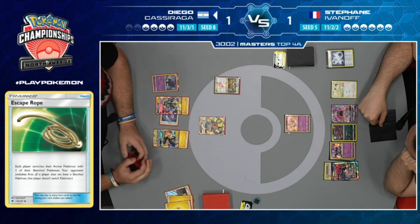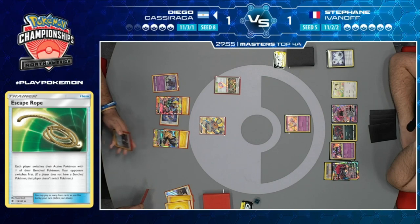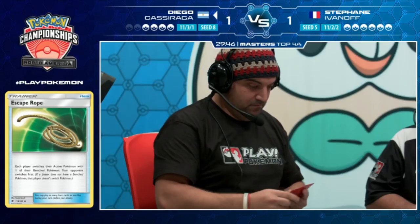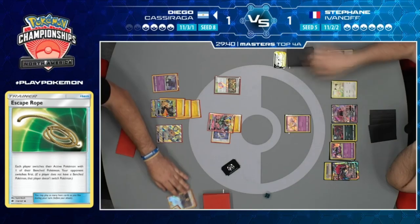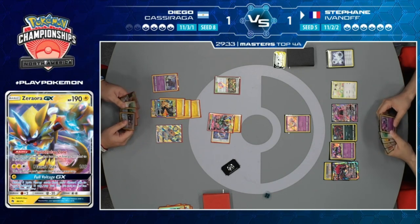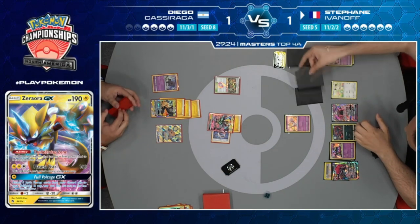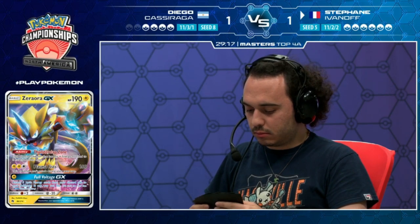Diego hits another Guzma which doesn't really do anything useful for him, so we're likely to see another pass. Looks like Diego has maybe a Switch - maybe switch into the Marshadow, no - into the Zerora. Then Diego just uses Pikachu Zekrom's Zero Aura GX, Full Voltage, to put energies from discard pile to the benched Pikachu Zekrom GX. Diego says I'm tired of waiting, let's just go this way.